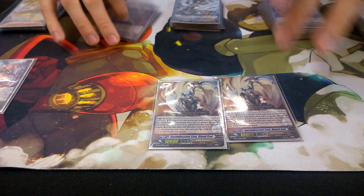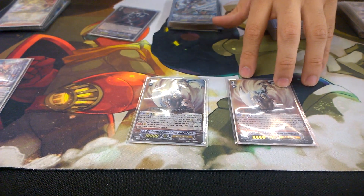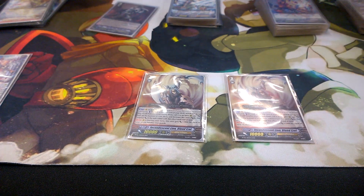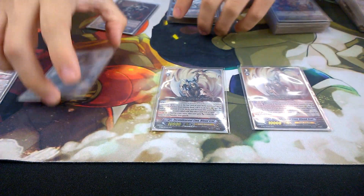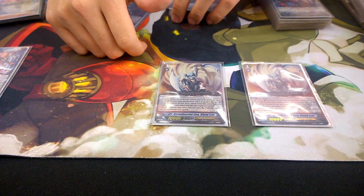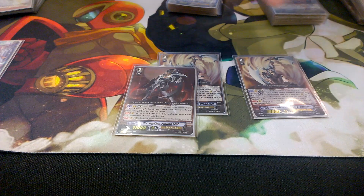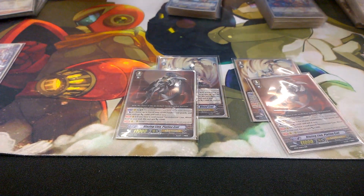I play 2 of the original Ezel, Incandescent Lime Blonde Ezel. Limit break, counter blast 2 — look at the top card of your deck, if it's a gold paladin call it, and this unit gains power equal to that unit's power. Say you call a grade 2, you gain 9k power. He's mostly there because he has Ezel in his name and for my other card. I also play Platinum Ezel at 2, mostly because being a crossride is not bad and I play a certain card that helps me get my grade 3.